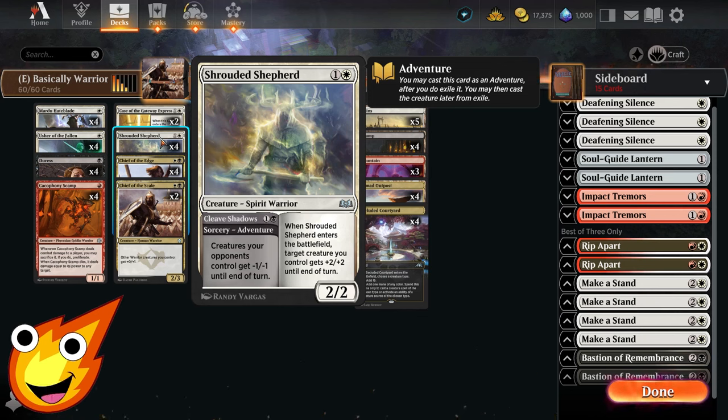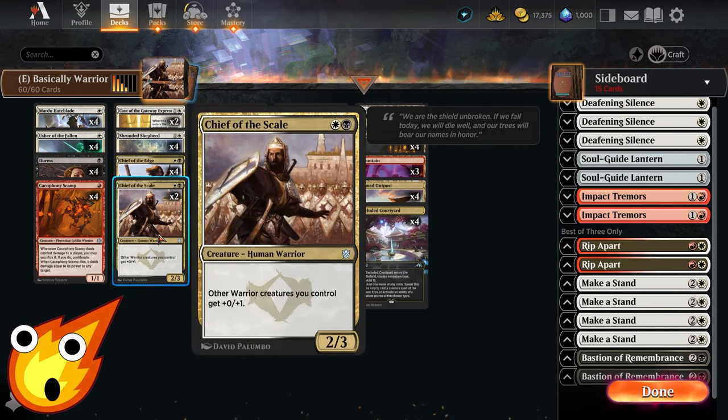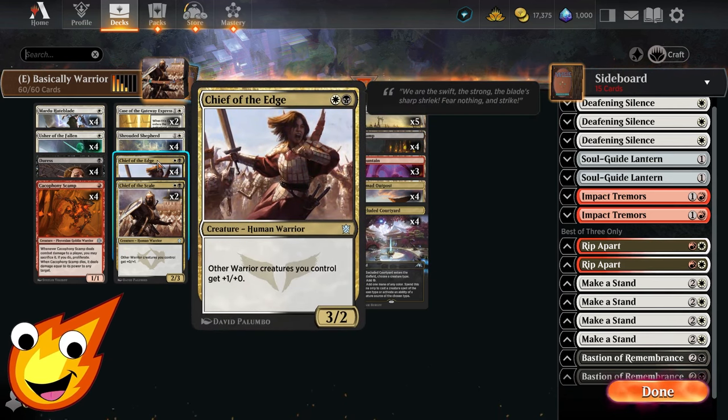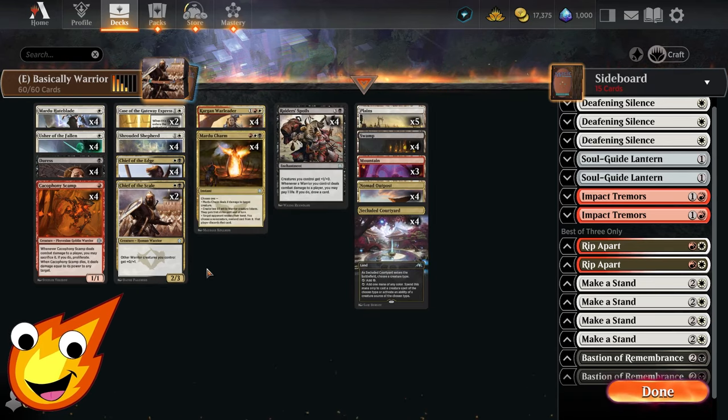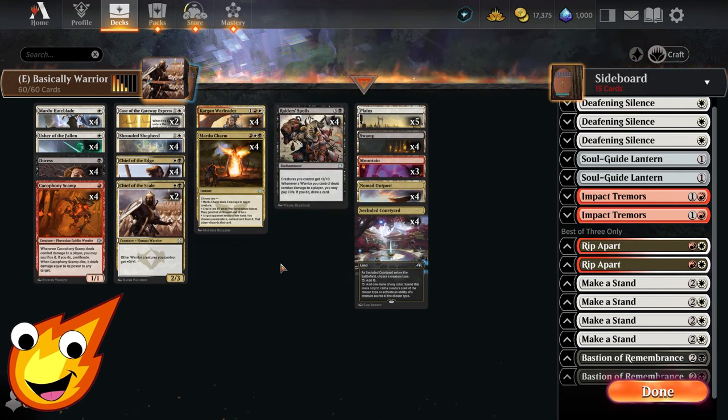In the two-drop slot, Shrouded Shepherd is a really awesome card — it's a pseudo-wrath on the adventure side, and when it enters the battlefield it gives one of your creatures +2/+2 until end of turn. For buffs, Chief of the Scale buffs your warriors' defense, and Chief of the Edge buffs attack — we run four of the Edge and two of the Scale. In the three-drop slot, Kağan War Leader is a 3/3 that gives all warriors +1/+1, great for pumping the entire team.